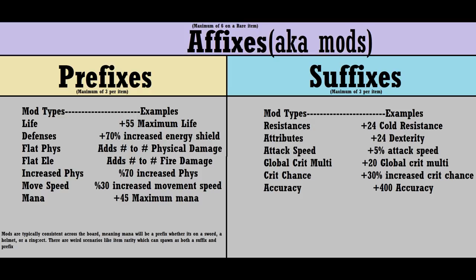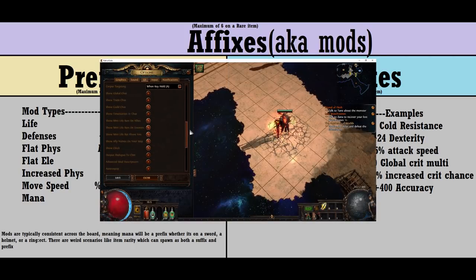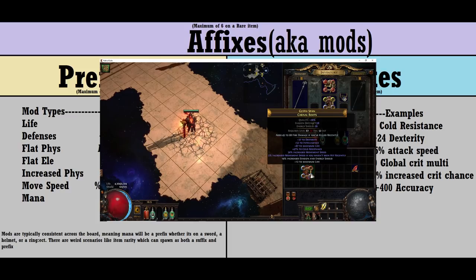You can't have four prefixes on an item. I listed some examples of common prefixes and suffixes to help familiarize yourself with the idea. Right now it'll seem somewhat overwhelming, but over time you'll begin to learn what are suffixes and what are prefixes and how to tell the difference. I would also recommend enabling advanced mod description so you can hover your mouse over an item and press Alt to see whether mods are suffixes or prefixes as well as their tiers.